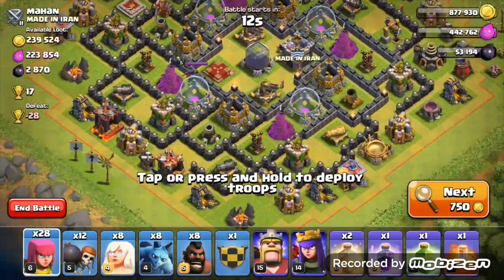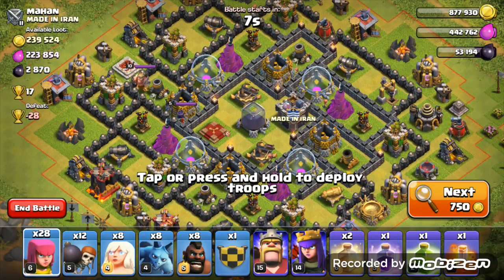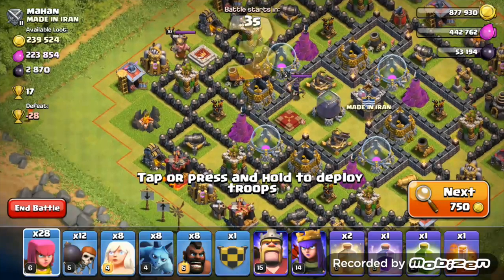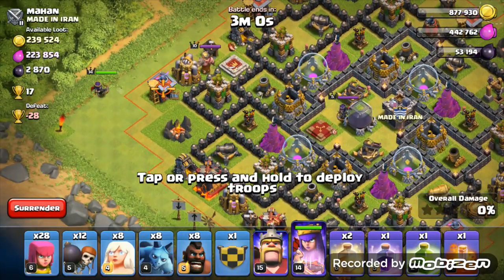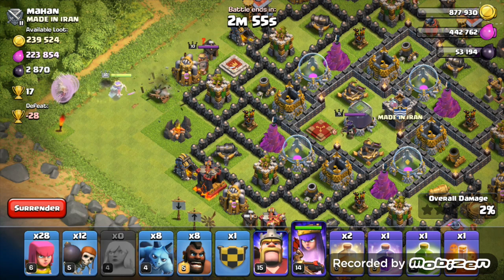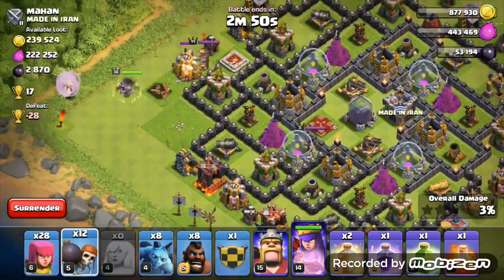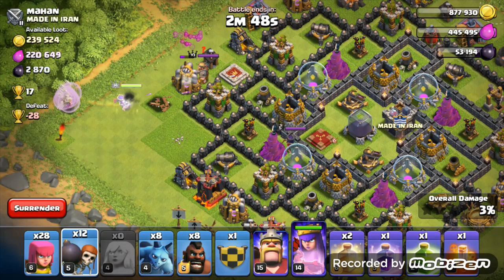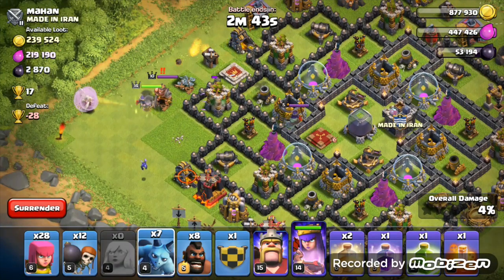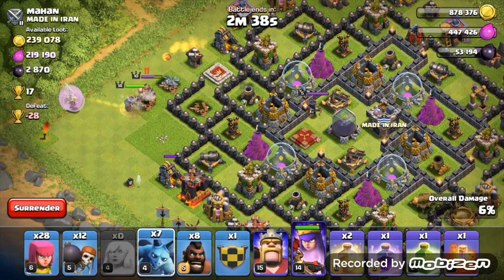We found a base here with 2.8k dark elixir on offer. Just scouting the base — there's a bit of dark elixir in the collectors we might try to get with the king. Starting off, we're going to attack from this side here. We'll put the queen down and put all eight healers behind her.